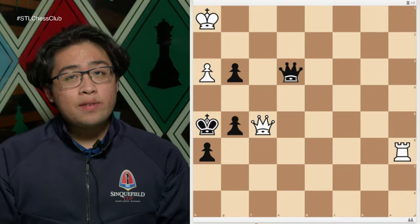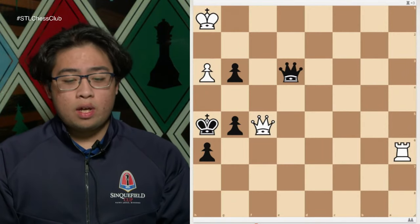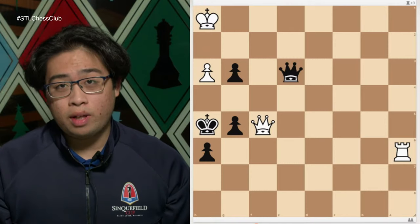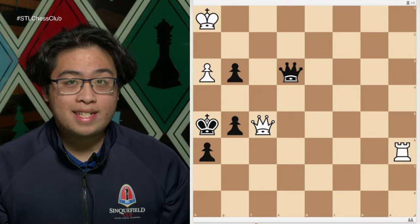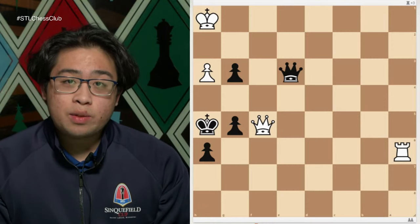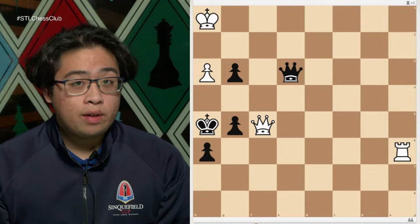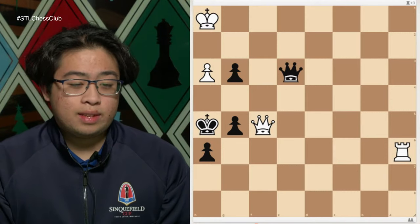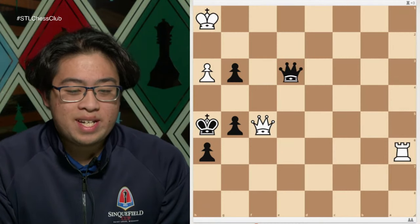The second way is insufficient material. If there's not enough material on the board — for example, if it's just the two lone kings — checkmate is not possible. There are also cases such as king versus bishop versus king, where that's not enough material to checkmate.